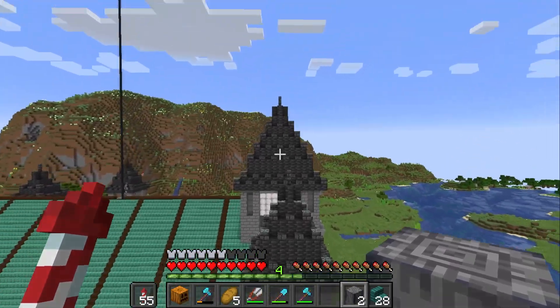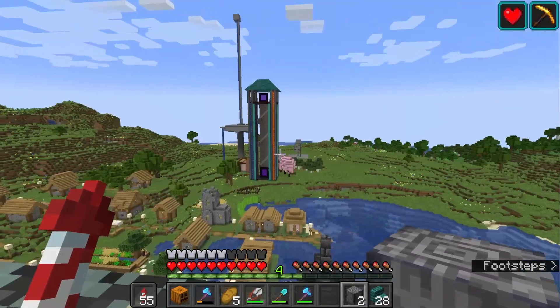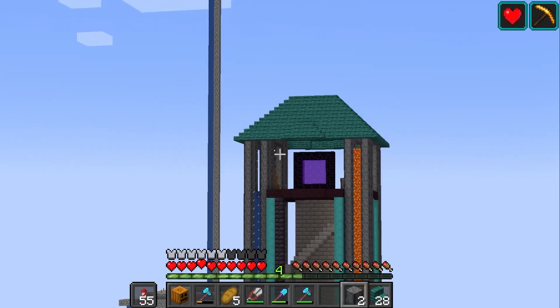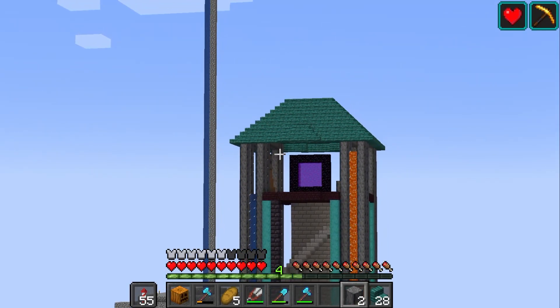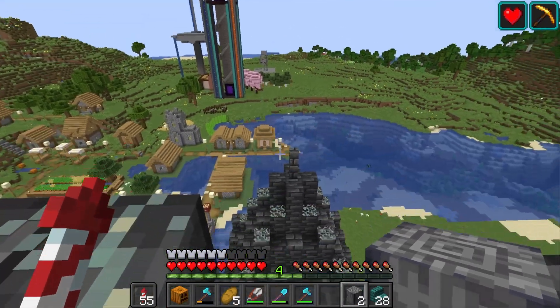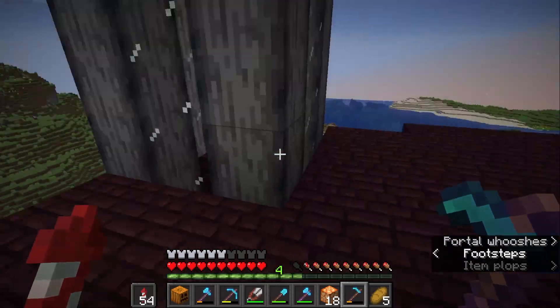I think I need to add some dormers and stuff. But as you can see, it looks a little bit better in the sense that the roof isn't cutting the portal off halfway. It looks a little bit more sorted that way, so we'll take it as a win.